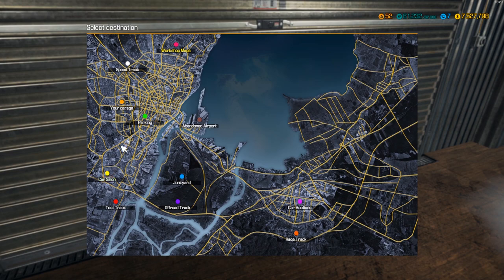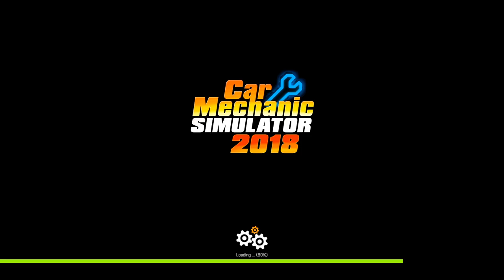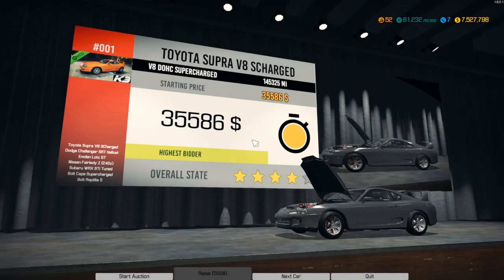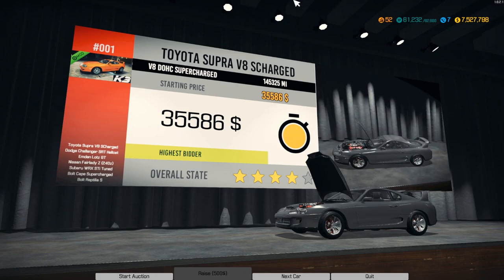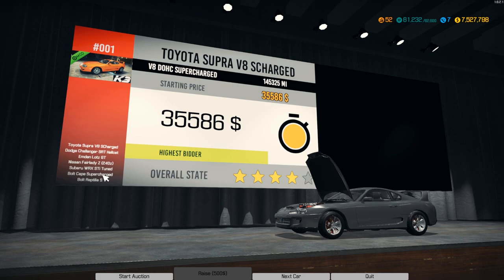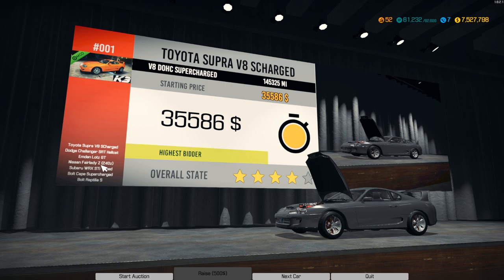Next up we're going to go to the auctions. The auctions are pretty good if you guys don't know about them. The quality basically goes: junkyards are the worst, barn finds are next, then we have auctions, and then we have the car salon — like the dealership. Wow, there we go, there's one or two in there that I want to take a look at.